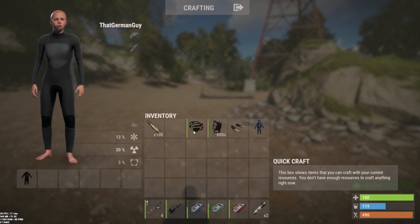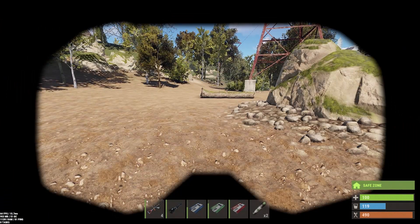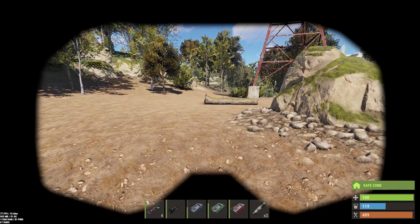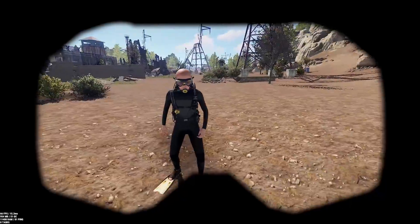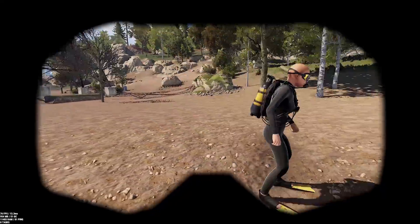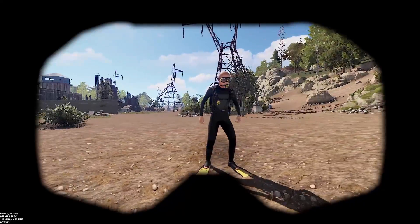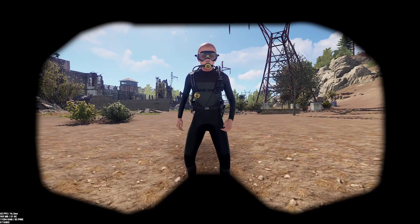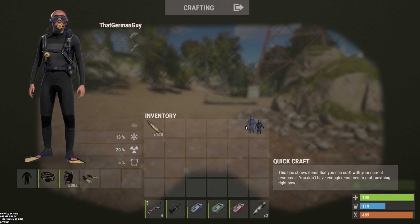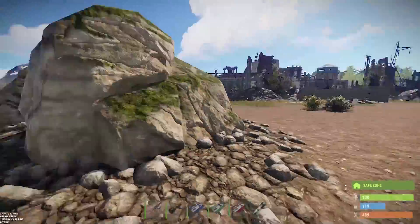Another neat thing is the wetsuit has seen its kind of final iteration. You'll see right here it's gotten some updates — it's not 100% live yet, but it's got all the appropriate parts attached to it. It's a little more updated, and as they said, your immersion won't have to be broken anymore. And there is the new scuba gear, which is pretty neat.